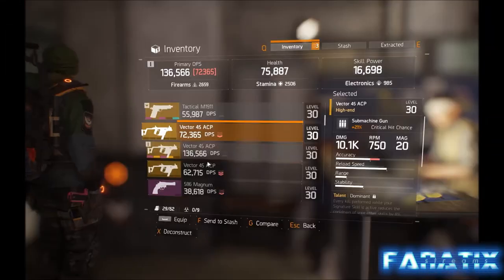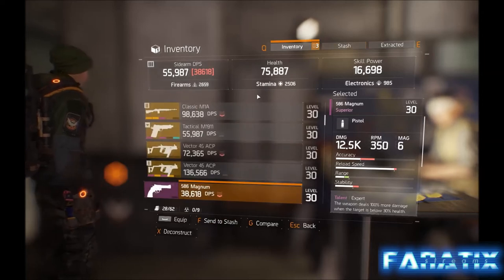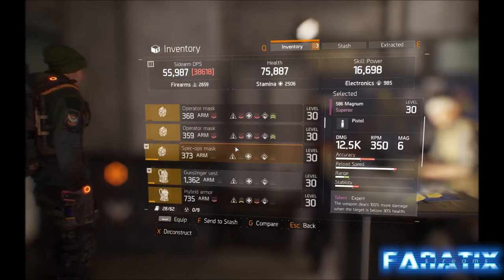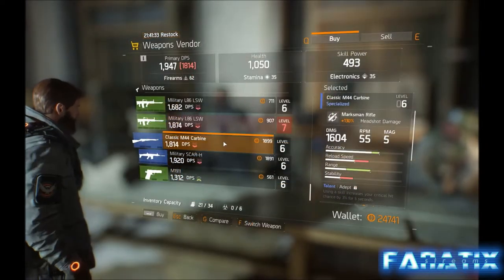Now log back onto your main level 30 character. Take a few level 30 purples or gear that you no longer want and place them into your stash. Now log back onto your new character and take those items out of the stash and sell them to a vendor.